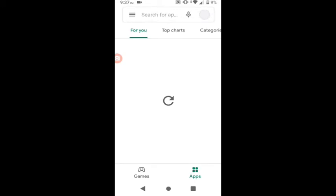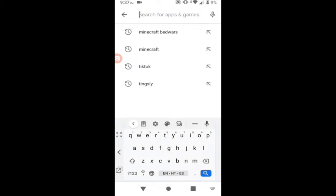First you want to go to the Play Store. The app is available for iOS and Android, and the app you're going to search for is Adam — just type in Adam.